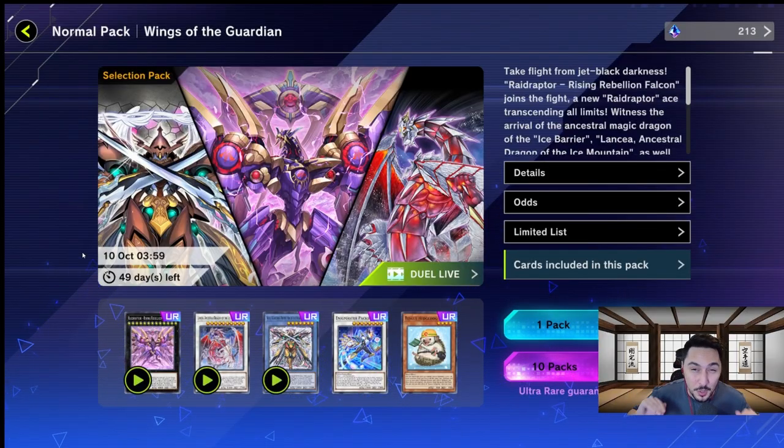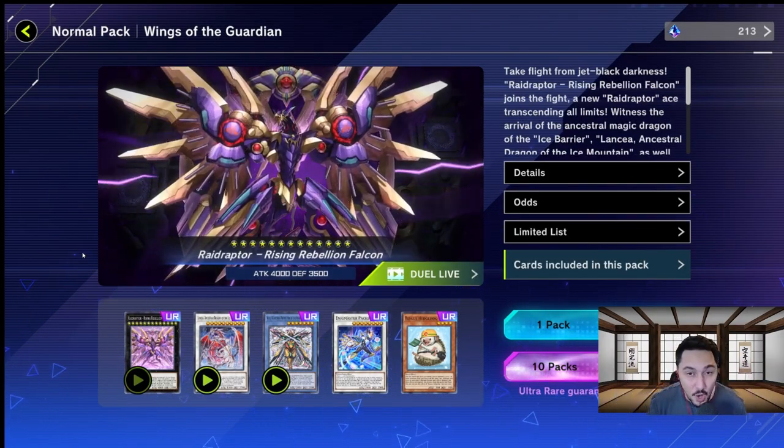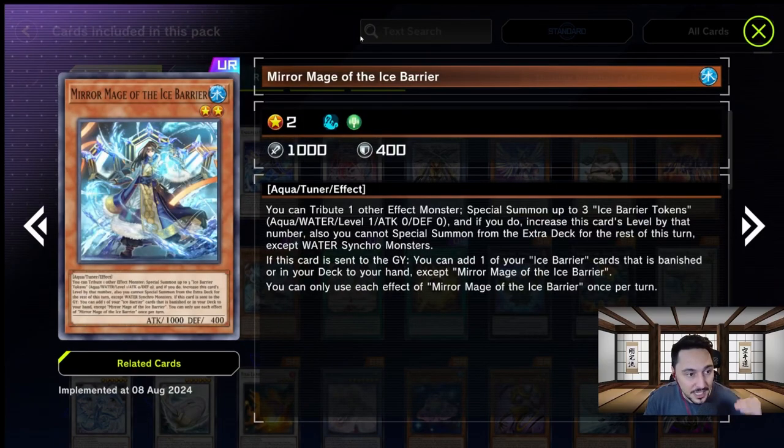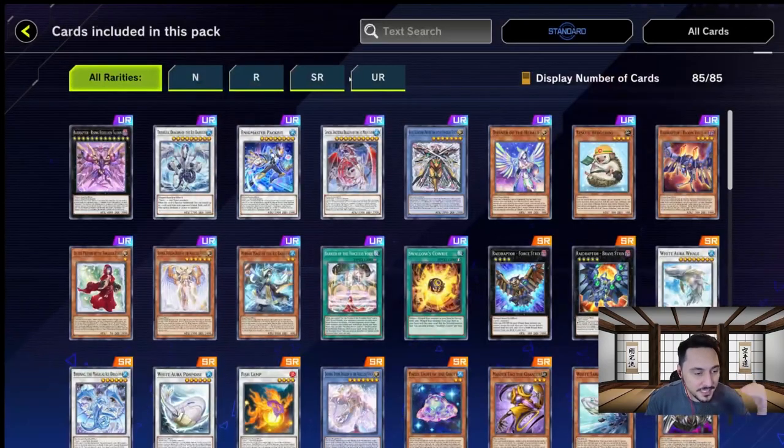They just got some new support with the new Wings of Guardian pack, with cards like Lanciar, Ancestral Dragon, Trishula's back in this pack, and Mirror Mage of the Ice Barrier — very key for this deck.